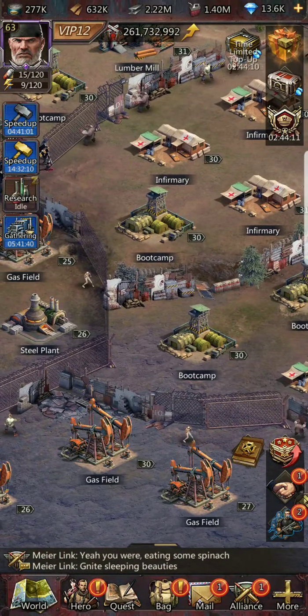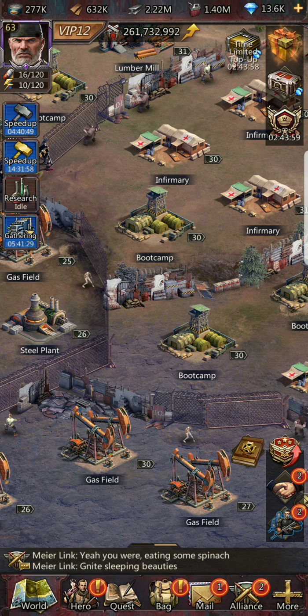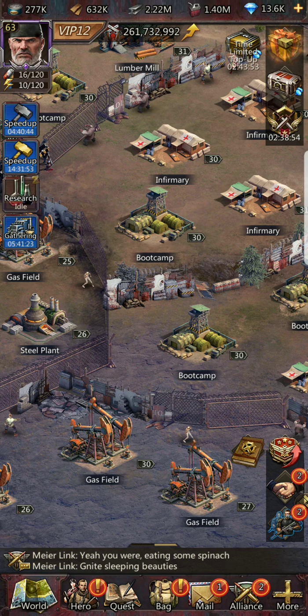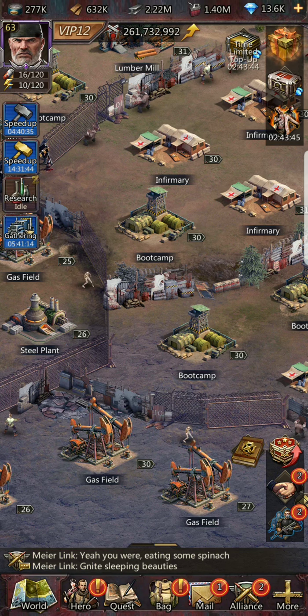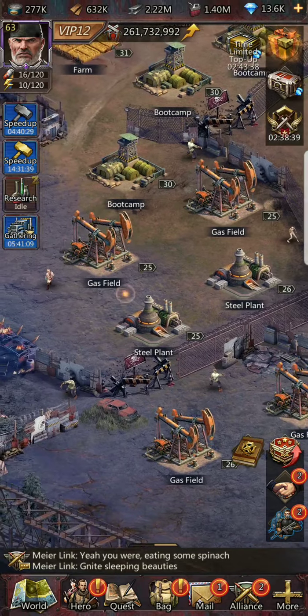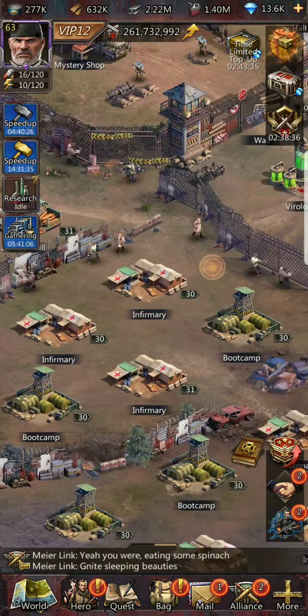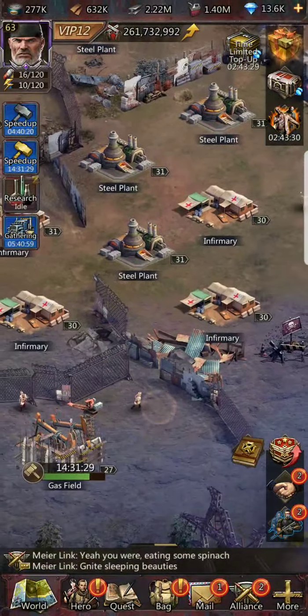From experience, the main quest line cannot be completed until you have eight boot camps and eight infirmaries built up to level 30. So from headquarters level 16 to 20, aim for four of everything, then one or two extra of whatever resource you need most. You don't necessarily need to raise everything to the highest level right away, though that's preferable.